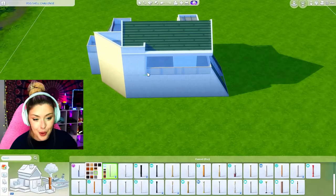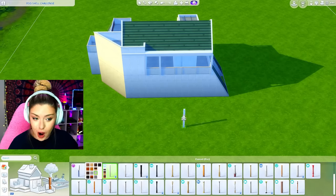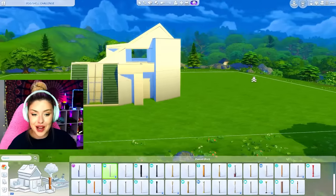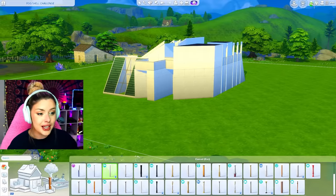We're gonna need a ton of columns supporting this overhang roof part, so I'm gonna go in with Snowy Escape in a white swatch. I don't know what color to do for my wallpaper, but judging by this thing I should try and get a door — because this right here looks like a perfect entry area.